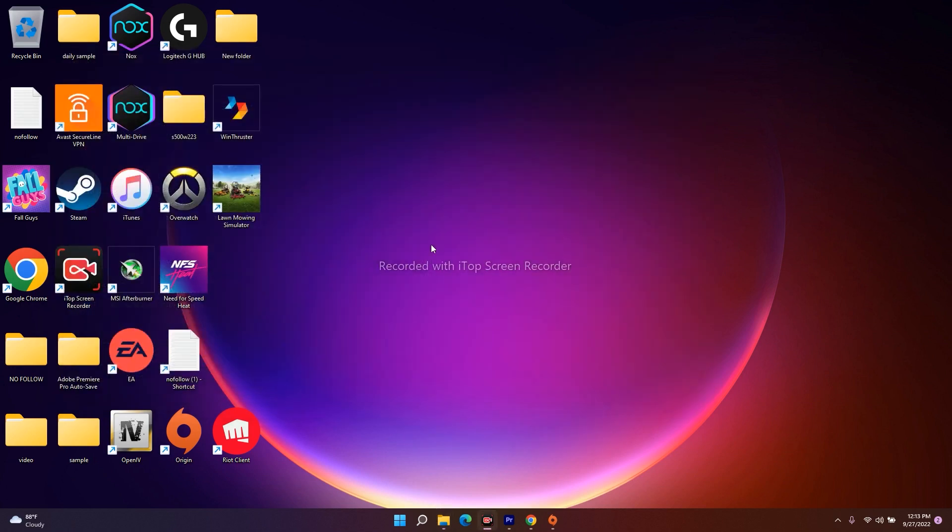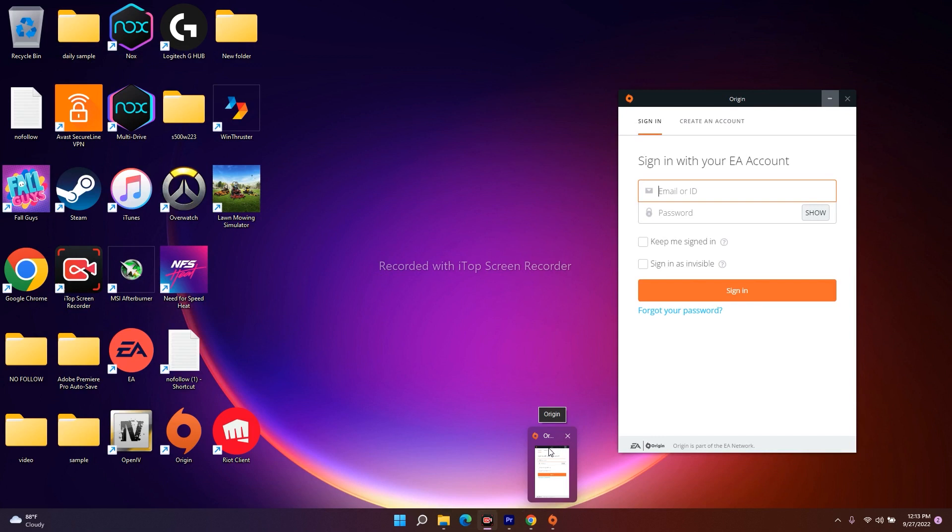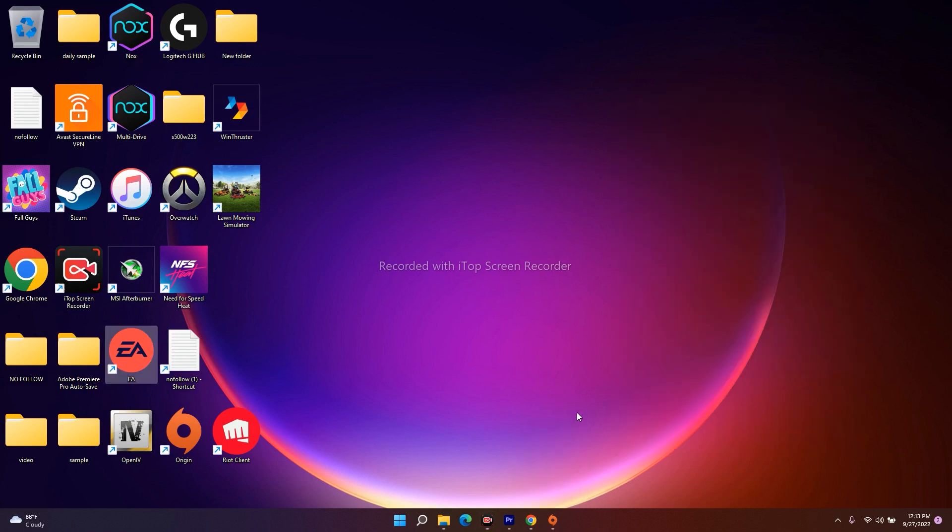Even after trying this, if it's still not working — if you're using Origin, make sure EA is closed. You can open Task Manager and end the EA task if it's running. Similarly, if you're on EA, close Origin. Run only one launcher at a time. This has worked for many users.